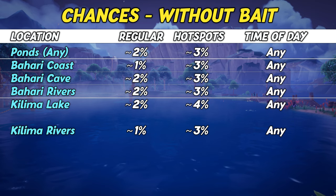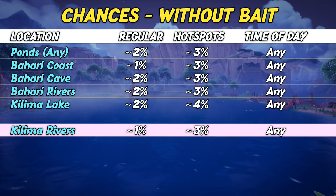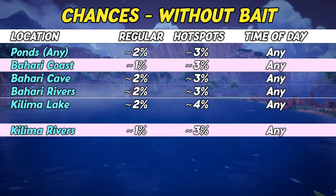Fishing with no bait has a 2% chance to yield a waterlogged chest when fishing in any pond, at Kilimus Lake as well as in Bahari rivers and caves. However, Kilimus rivers and the coast of Bahari only yield a 1% chance when fishing without bait.